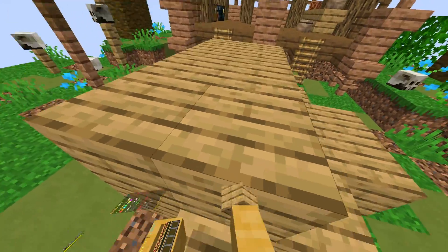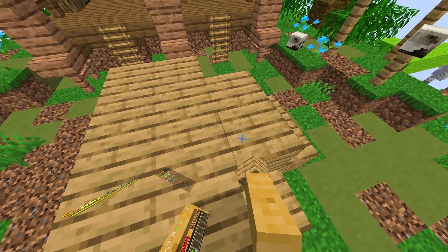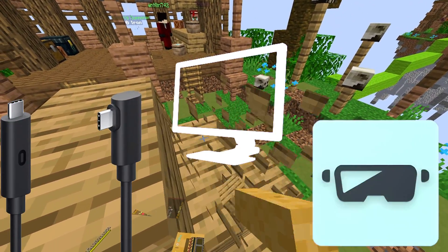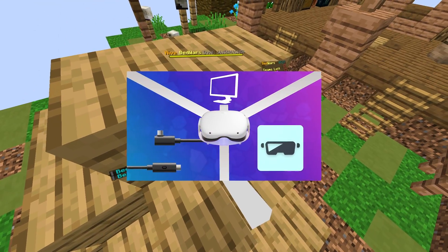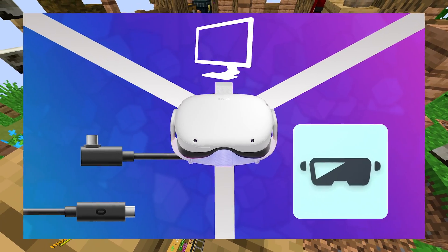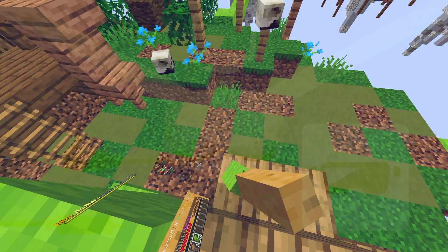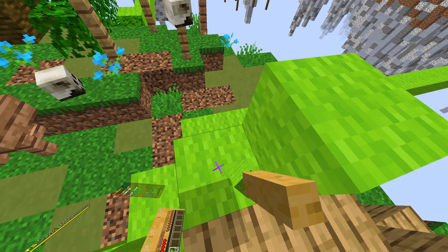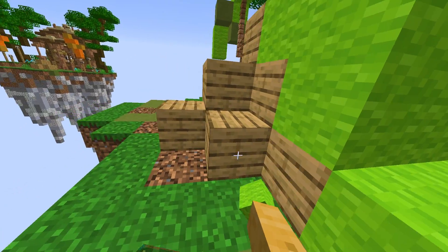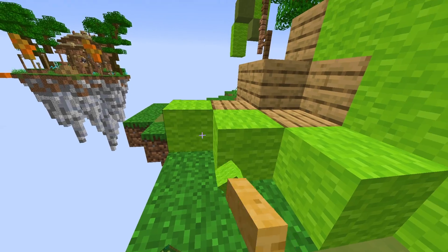Next, all you want to do is connect your Quest to your computer with either Oculus Link, Virtual Desktop, or ALVR. I have a video on how to install Virtual Desktop, ALVR, and Oculus Link in the top right of the video. Once you connect your headset to the computer for Oculus Link, click Minecraft and launch it from the library.